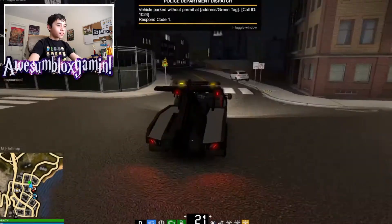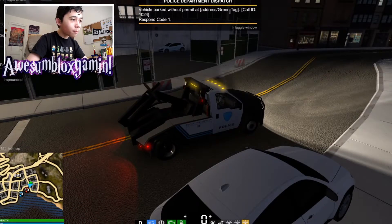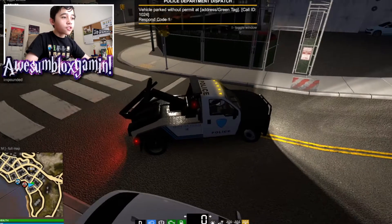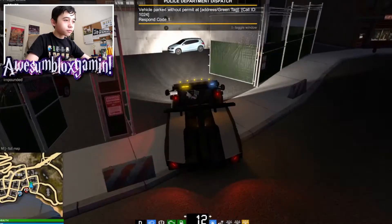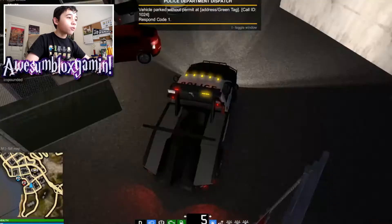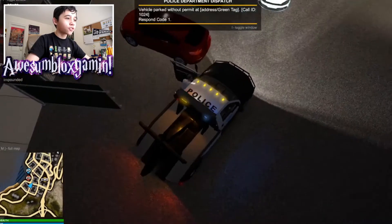Vehicle parked without permit — as you can see, it says 'Warning: Permit Parking Only.' We need to pull up in here and check which vehicles actually have permits. I think that one doesn't have a permit, but we'll look — a lot of these vehicles don't seem to have permits. Let's get out and look.